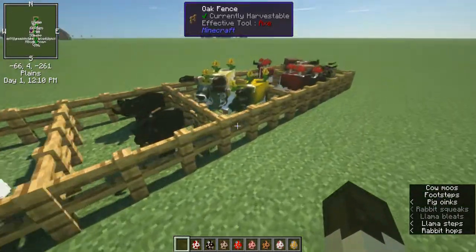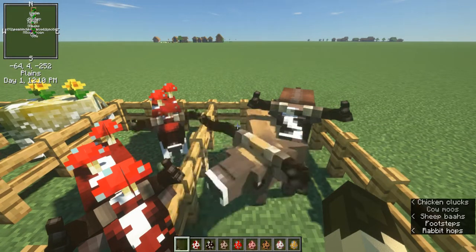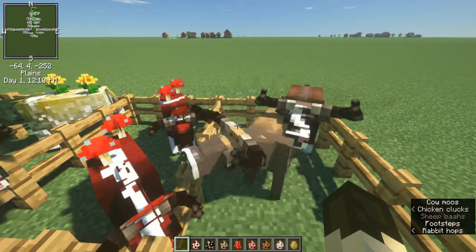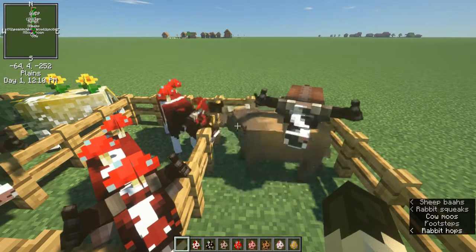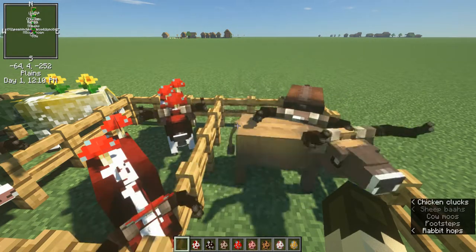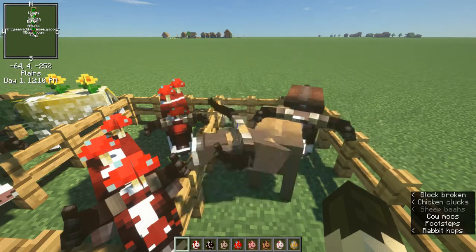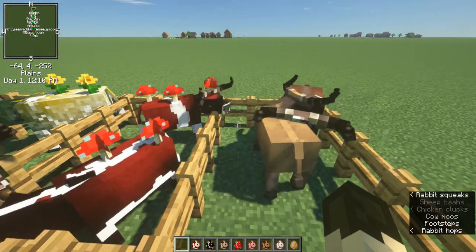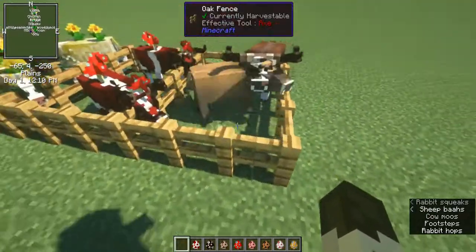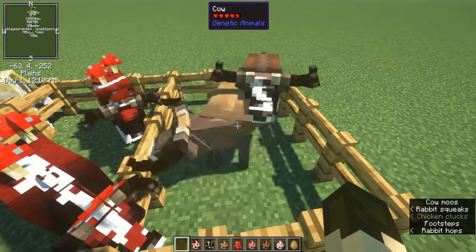All right, so mechanics — let's get into that. First, all of these animals have male and female. Assuming you don't have omni-genders on — we'll get to that — you have to breed a male to a female in order to breed. Omni-genders makes it where you can breed anyone to anyone, so you can enable that, but it's disabled by default. Once you breed them, they're pregnant for a configurable amount of time — by default it's about 40 minutes, two Minecraft days.